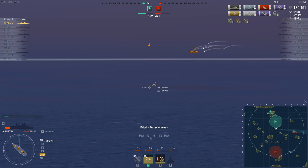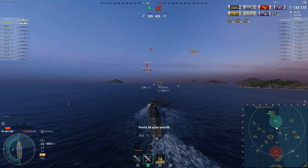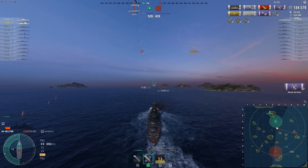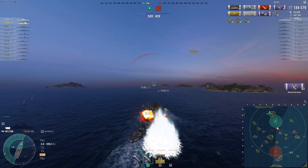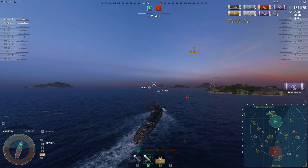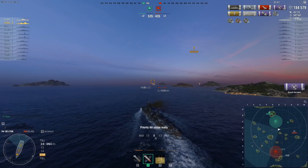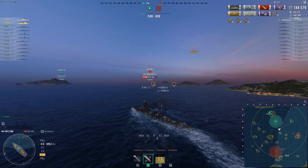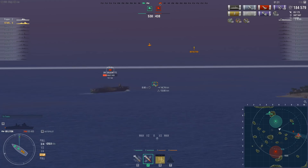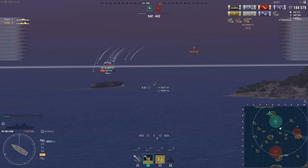At this close range without the Deadeye buff, you finally see what the Lyon's guns are supposed to be like — one salvo scoring 10,000 damage, the next not. But with 16 guns it doesn't really matter if many miss. More dive bombers come in; a single AP bomb hit does devastating damage. The Lexington spots the Shokaku again — shots out, all 16 guns — and that's kill number seven.